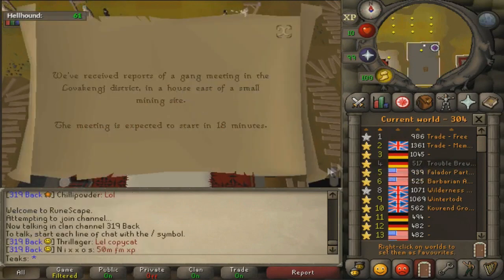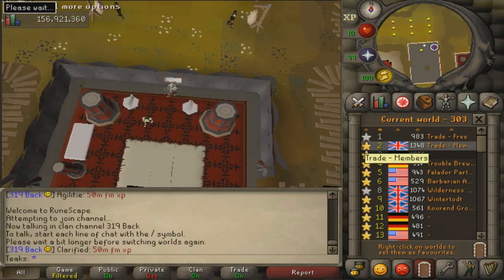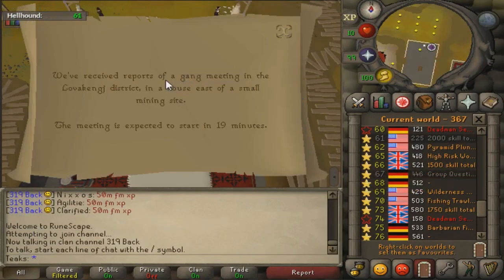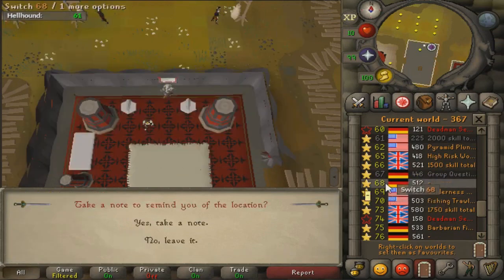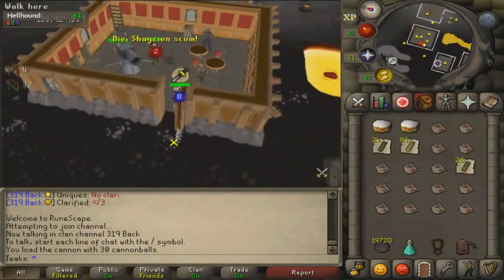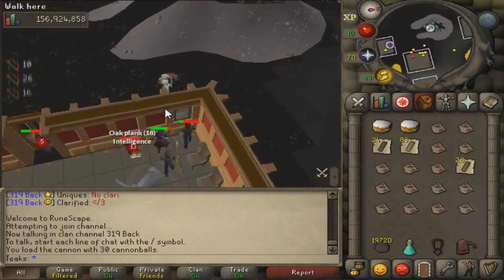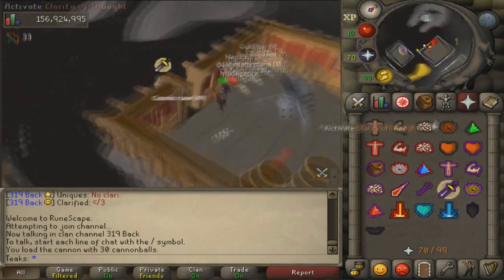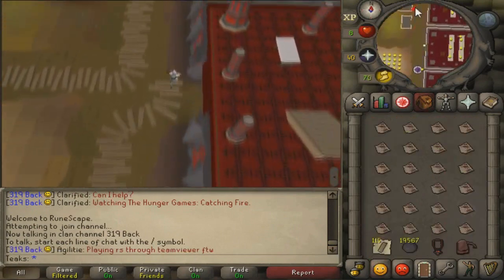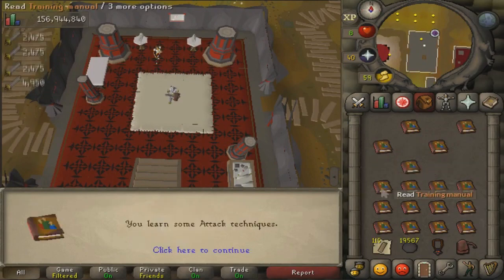Here's a quick overview on how to do Organized Crime. Come to the Shayzien House and click on the billboard to check the locations and times for when gangs will spawn in. Hop worlds to find a rotation so you can visit as many worlds as you can. Then go to the location, use a cannon on them, kill them, and pick up the Intelligence. Once you've completed a round, go back to the billboard, talk to Captain G, and trade in your Intelligence for training manuals. You can then use those training manuals for melee experience.